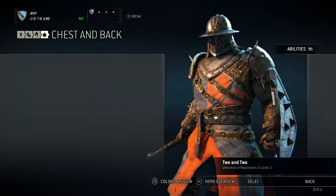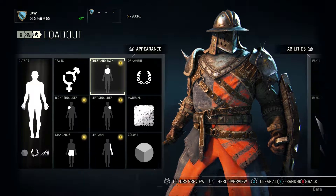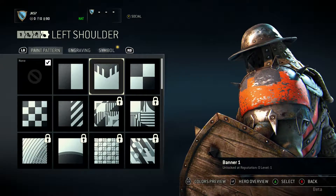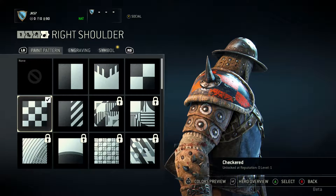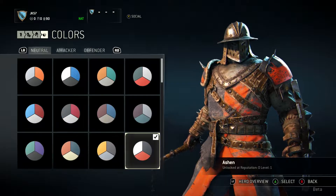You can also customize specific parts individually — you can change the design on your shoulder or your chest. So if I go for that one and then go up to the shoulder here, I can give it a different design. I can even have a different one on each shoulder, which is pretty cool. Let's go black and orange because that's very cool, and you can change the color scheme as well.